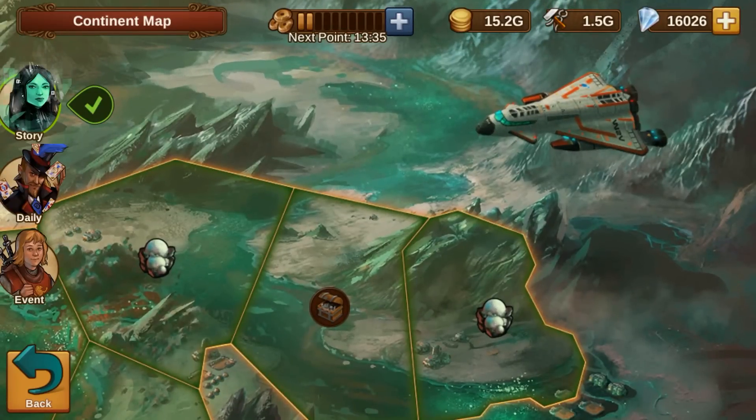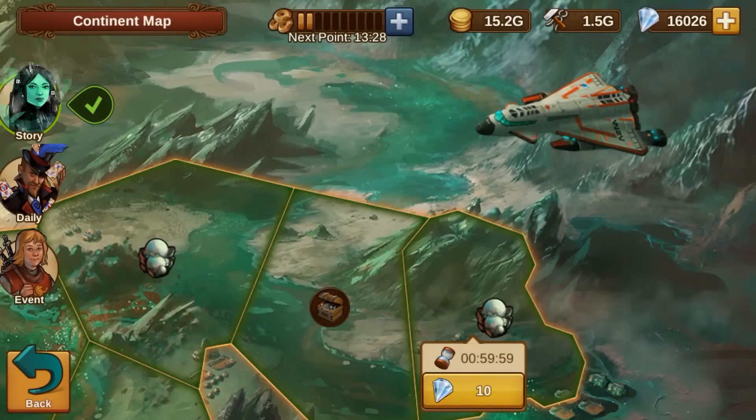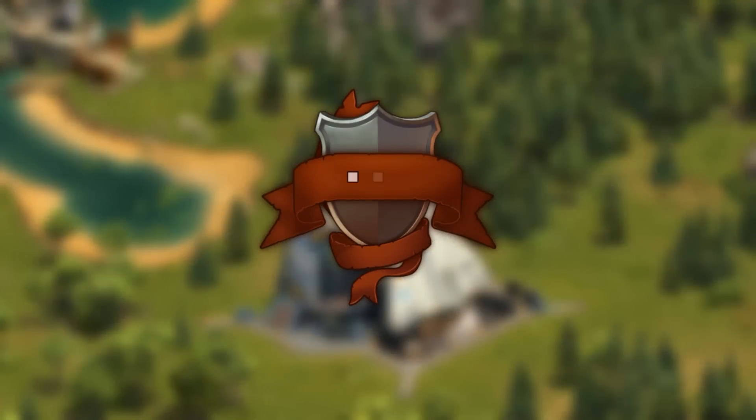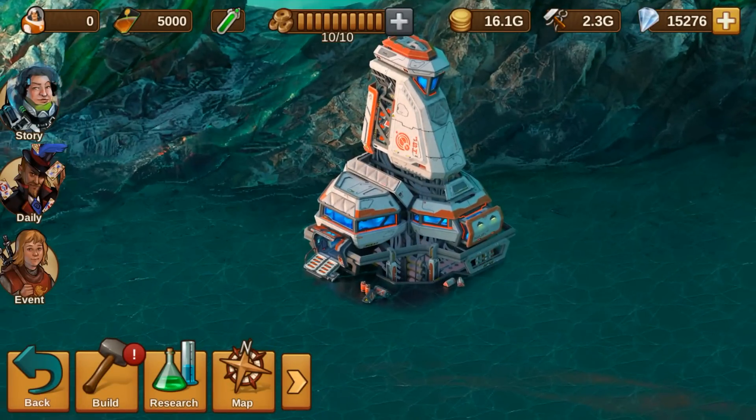Early samples show that Titan is rich in hydrocarbons, a valuable resource that can help facilitate scientific research even further. You are appointed a leader of an expedition set to create the first human colony on Titan and determine its potential.